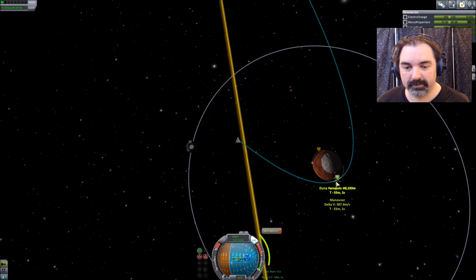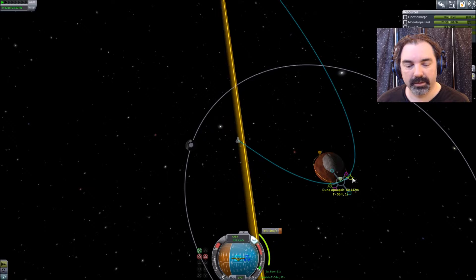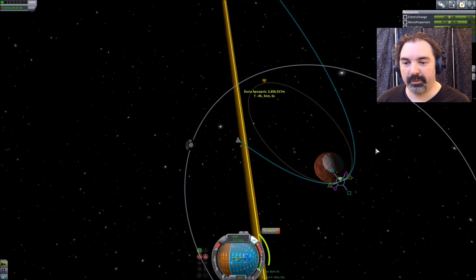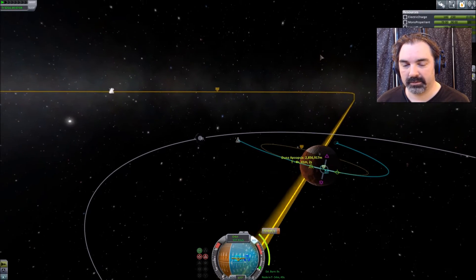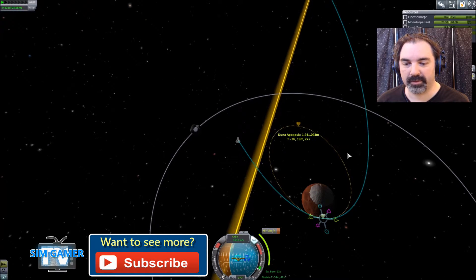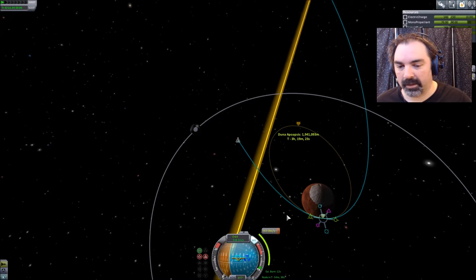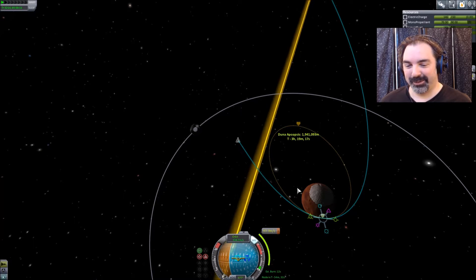I don't want to use that much fuel — that'd be a problem unless we brought a container truck. But if we do something like this it's kind of strange and eccentric. Let's get it out of the sphere of influence of Ike — says only 12 seconds. Our other ship can match that probably, and if not we'll figure it out.